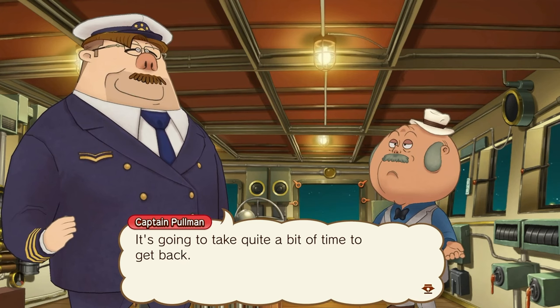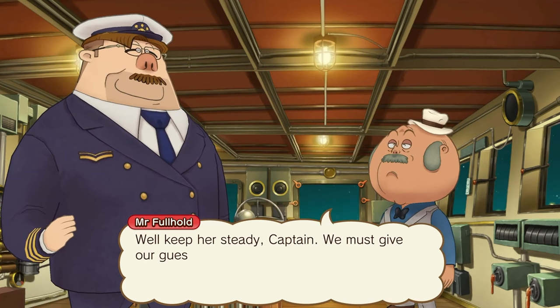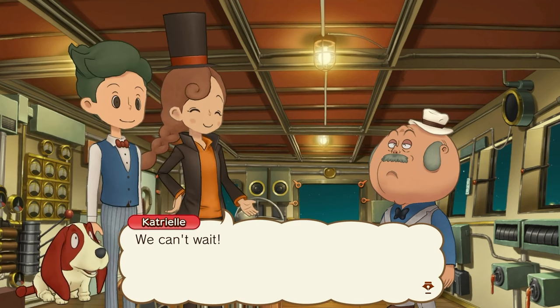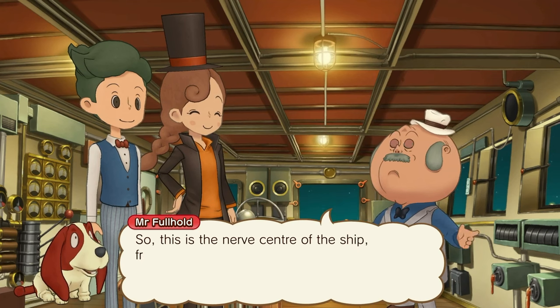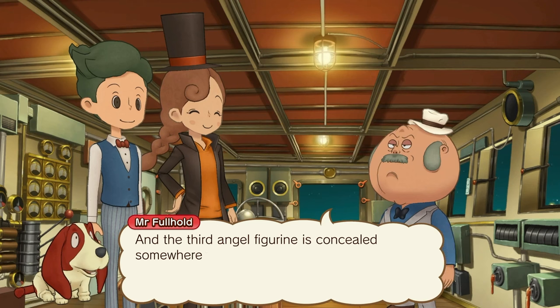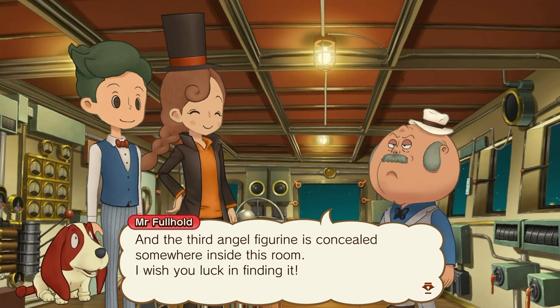It's going to take quite a bit of time to get back. Keep her steady, Captain, we must give our guests a fair chance to find the Angel. So this is the nerve center of the ship, from where the Captain steers her through the water. The third Angel figurine is concealed somewhere inside this room. I wish you luck in finding it.